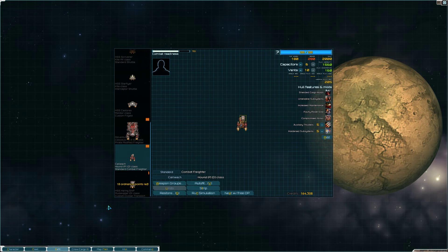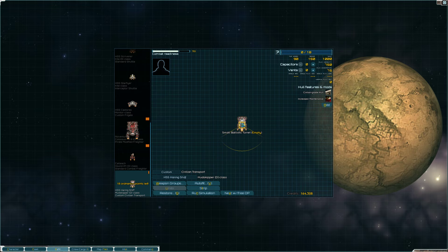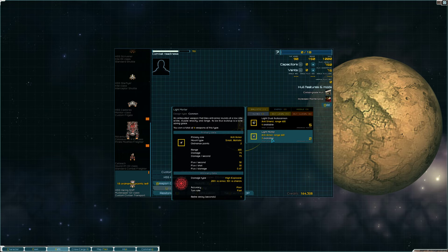This is a custom civilian transport — it doesn't have much of a hard point, only the one. I don't have many options for it, so let's go ahead and store that one too.